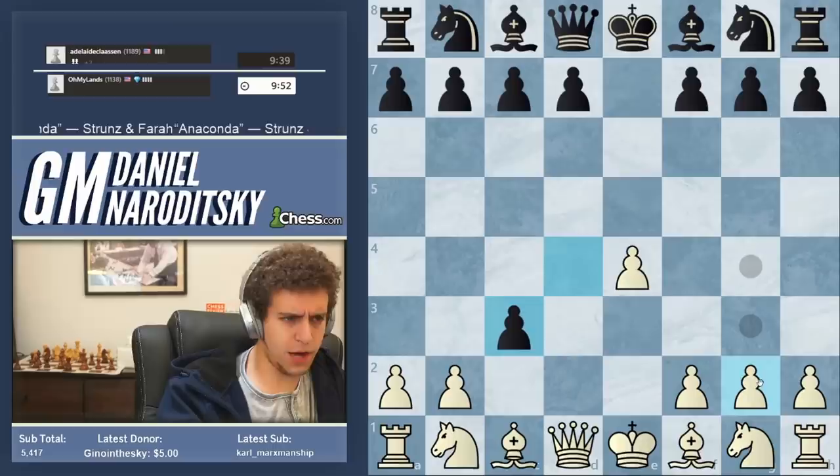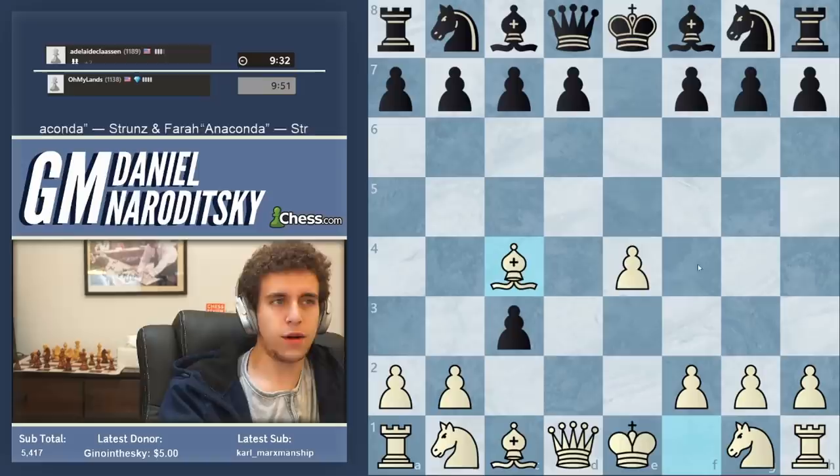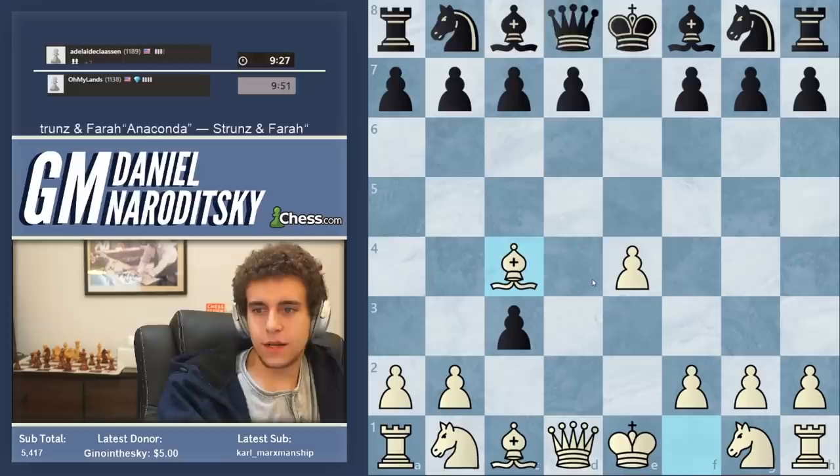Black doesn't have to take on c3, but he does take on c3. Here we see players finally beginning to enter the main lines right around 1,200 standard rating on chess.com — that's the very rough threshold when we start seeing more of the main lines than the sidelines.